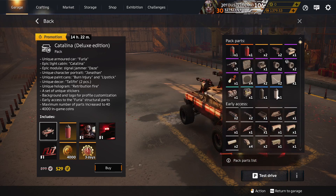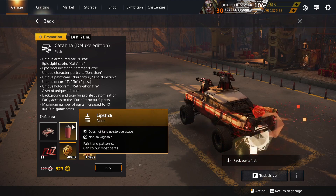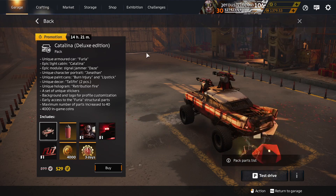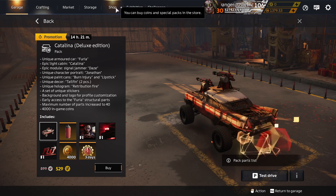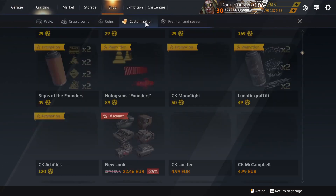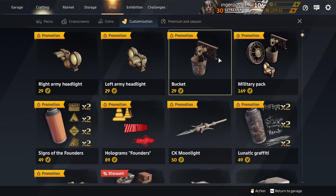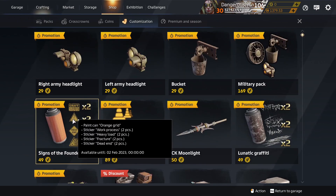Midnight Paint is unique to packs but there are loads of them. White Paint is not unique at all — comes in a paint container. Lipstick Paint is unique to Catalina packs. That's a lot for the Catalina pack, but there's also some customisation stuff. These are not tradable, so boo.